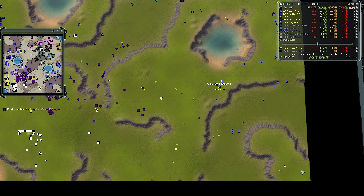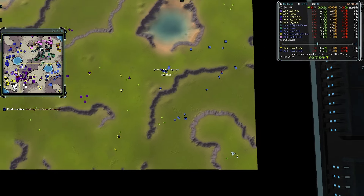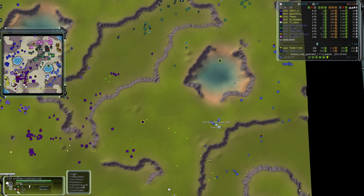The one on the upper plateau will be successful because it's isolated — only one mex, but not bad. You could put a T1 factory there and not worry about the land engagement for the time being.